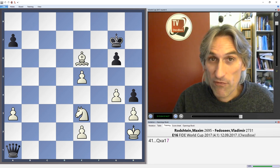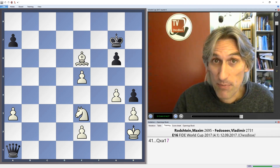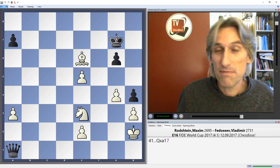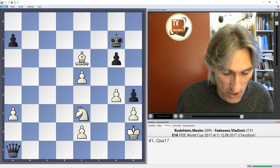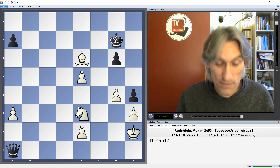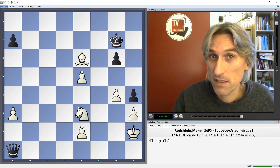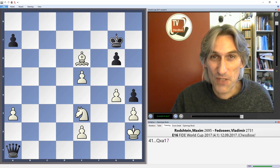That was game one of round four. Game two is played tomorrow. There are still some really strong names in the tournament. The big surprise today was that Ivanchuk defeated Giri — it was a very uneven game, but Ivanchuk came good in the end. Other big names still playing: Aronian, Wesley So, Jobava, Wang Hao, Ding, Rapport, and Bu against Svidler. Svidler has a fantastic track record in the World Cup, so let's see how he gets on. Lots of stars still in the tournament.